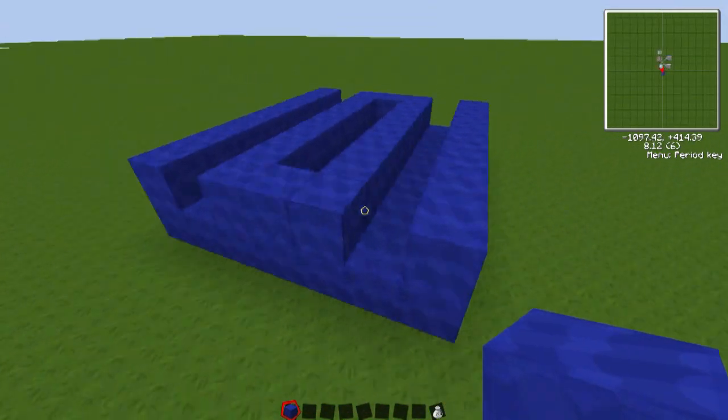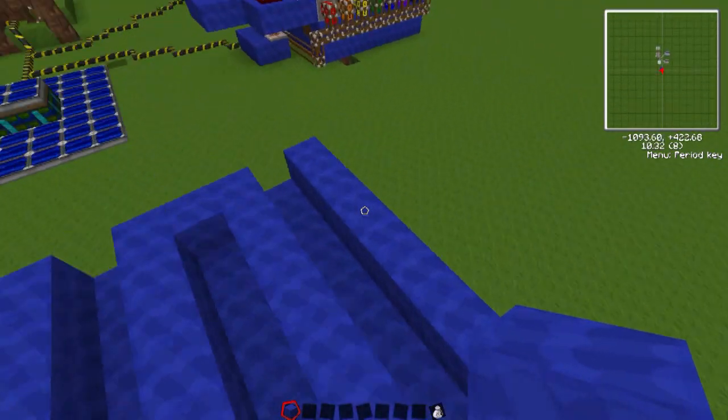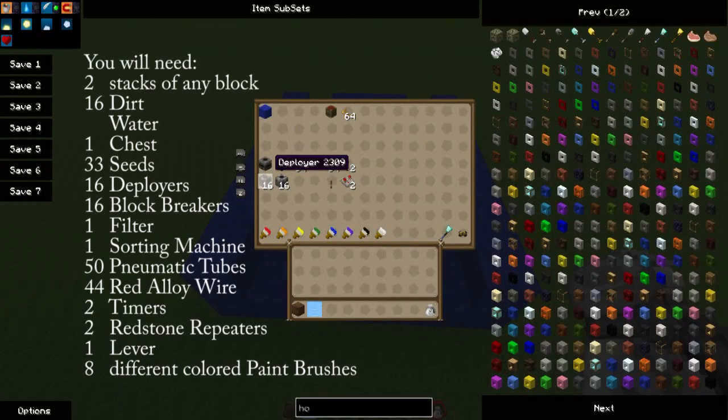First you're going to need an 8 by 7 square — 8 along the side and 7 along here — with three trenches in the middle that you can see. This is everything you need to make it. You can pause the video if you want. I'm not going to go through everything because you'll see it as I place it, so pause if you need to find out exactly what you need.